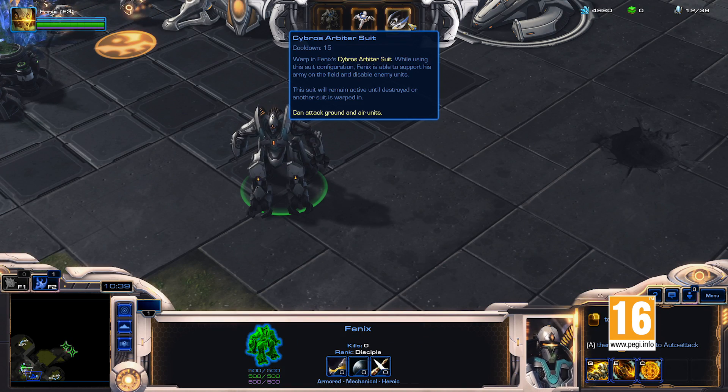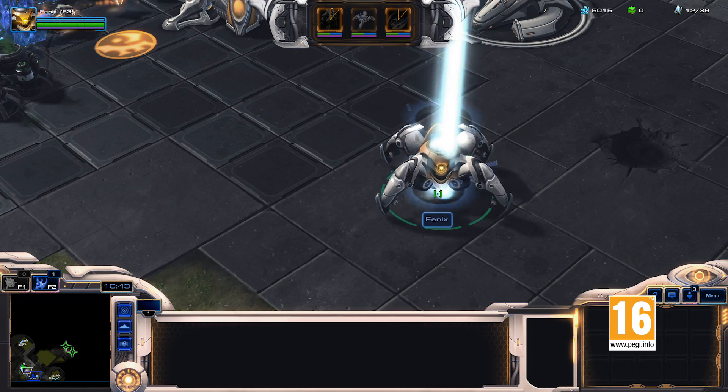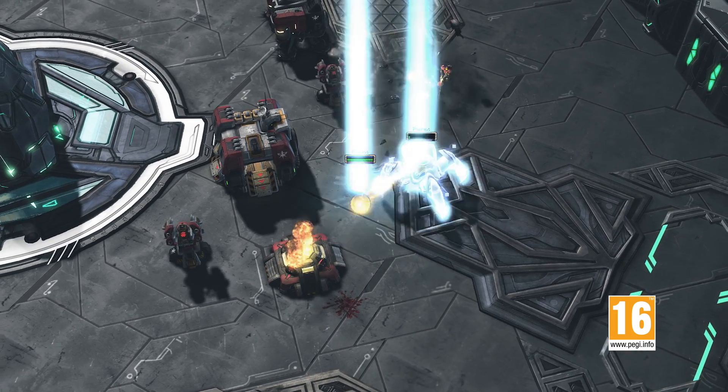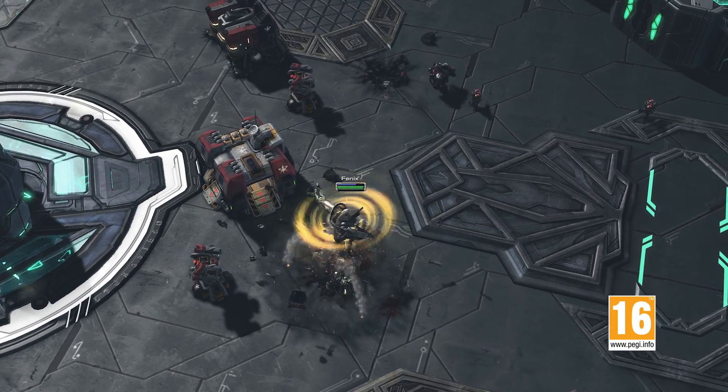Phoenix's armor suits are located on his top bar, and only one of them can be active at any time. Each suit runs on energy that cannot recharge while the suit is in use, so you must strategically swap out suits when they are low on life, energy, or shields.